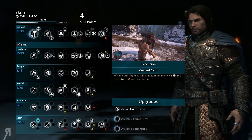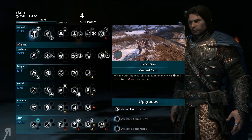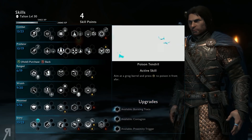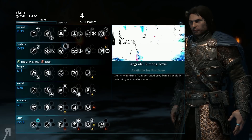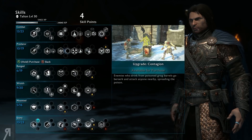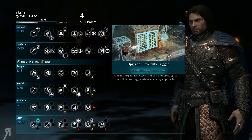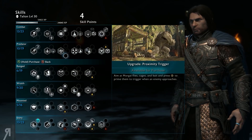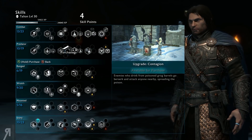Hello reformers and welcome back to Shadow of War. When we left off we had a couple of skill points and I didn't spend them, so it's probably about time that we upgrade our poison tendrils and poison some grog barrels. I think that is the most fun option so we're probably going to be taking that — I'm going to take the contagion.